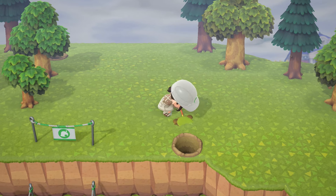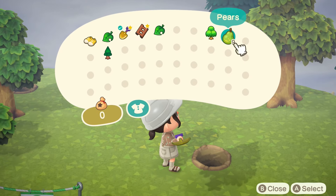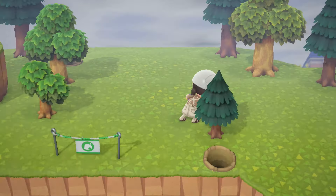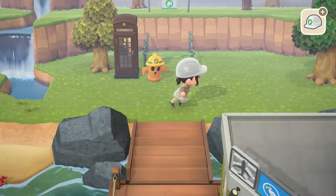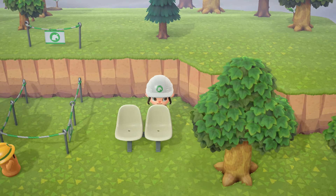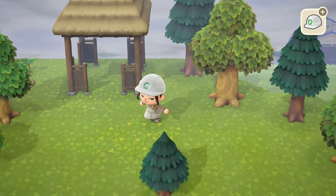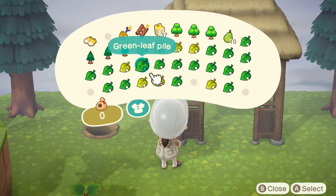I want this island to have a ton of cozy picnic areas — just soft, cozy builds. That screams cottagecore to me. Maggie of course had to come hang out in this area; she is so cute. We don't have any dreamies on the island so far, but I'm considering keeping Maggie just because she is so freaking cute.